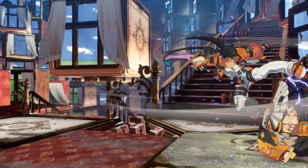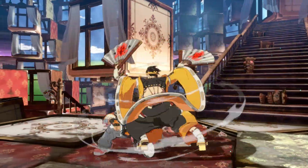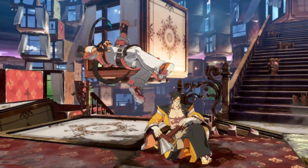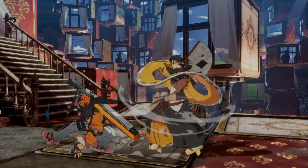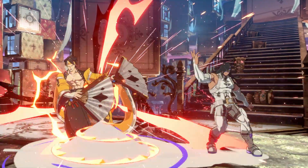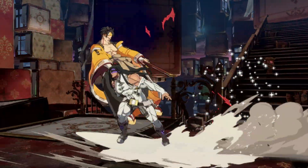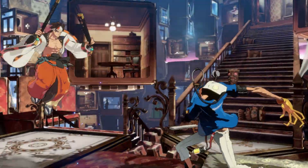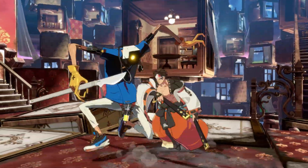Suigetsu no Hakobi is the most difficult move to use effectively as an Anji player. As an unorthodox, high-risk, high-reward tool, its usage tests the whole range of a player's fundamental skills. The burden this move places on us is both a blessing and a curse. Use it inappropriately and we'll be punished heavily for it. But use it well, and it rewards us with high-value hard knockdowns, wall breaks, and even the round itself.